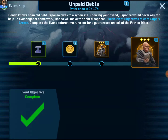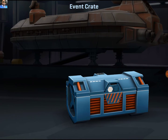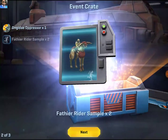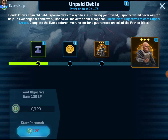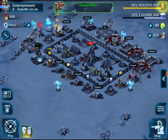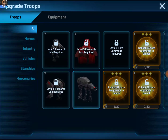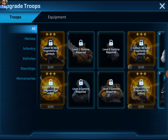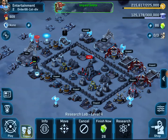We have the unpaid debts quest done — let's collect that. These event crates take so long to open but they usually have some decent stuff. I think I'm going to go to headquarters six once I get these resources up. We definitely want to keep the research going — never want to stop researching. The AT is probably going to be the one we research, but we want to make sure we upgrade troops we use day-to-day. Let's upgrade these guys — it's an hour and a half and that's a necessity.